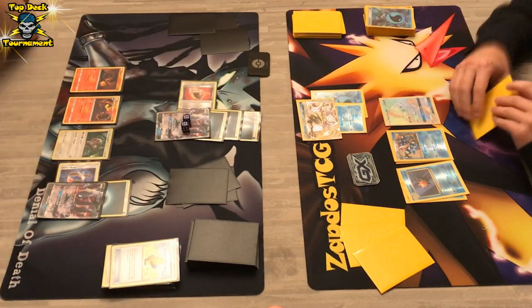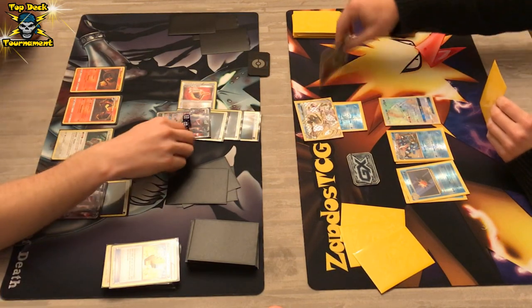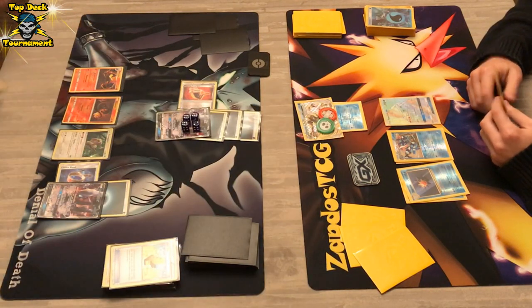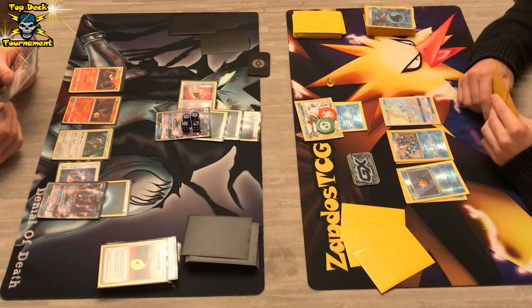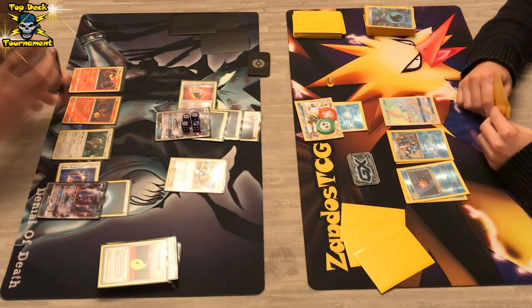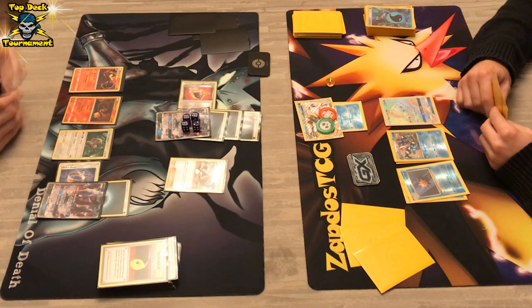We see Giant Water Shuriken as well — 60 damage thrown on there. So DarkraiGX has 100 damage on it. Actually he resorted to Moonlight Slash instead — sniping for some damage. And now he should have gone with Shadow Stitching, because we see Salazzle appearing, and thanks to the Fighting Fury Belt he gets the KO. That Greninja Break will go down. Shadow Stitching would have been the better play in this situation.